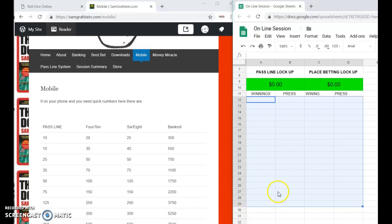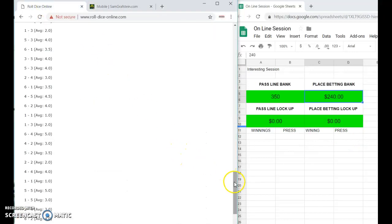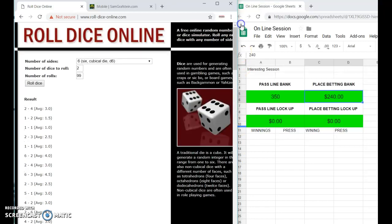Welcome to SamGravstein.com. We're going to do a virtual session here. I've got a little calculator on the right with my starting bankroll of $350, 10 qualified shooters with a pass line bet of $20 or $25, and my $240 for the six and eight place betting bank. Down here we'll keep track of what we locked up. I've got my online roller here where we're gonna roll the dice 99 times.